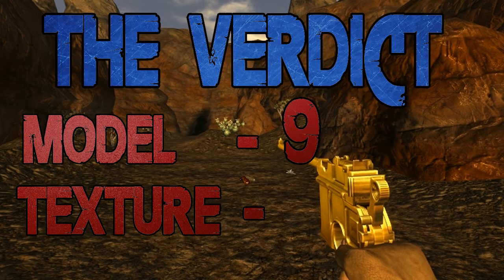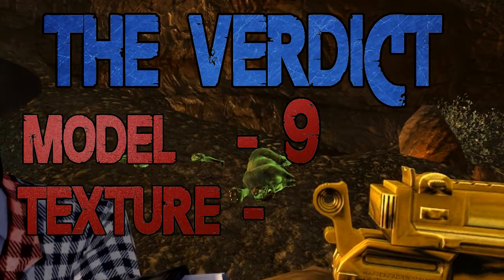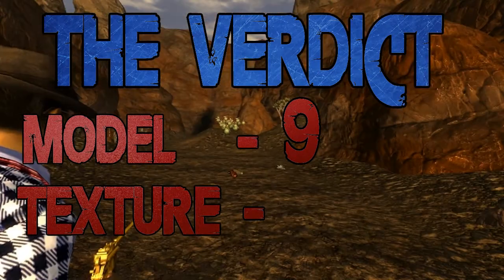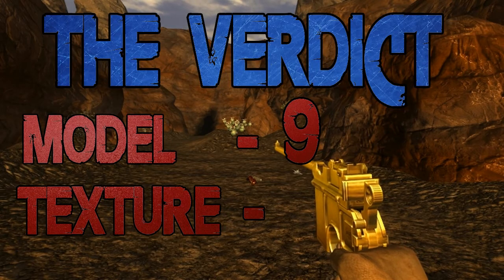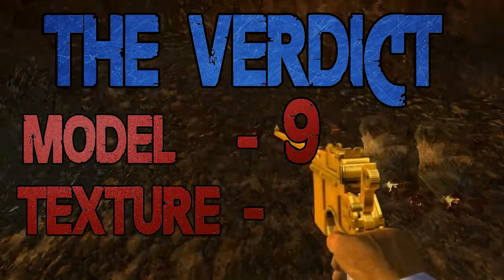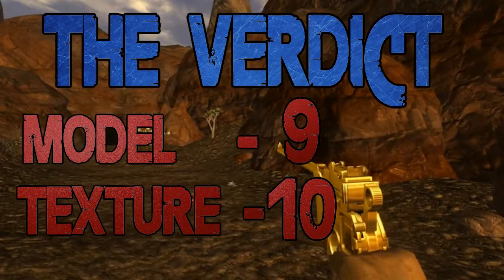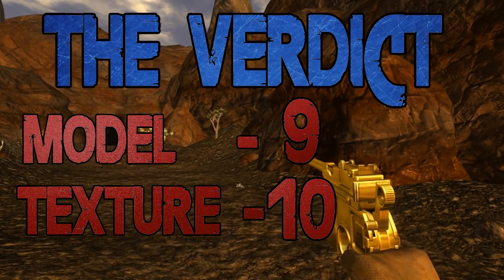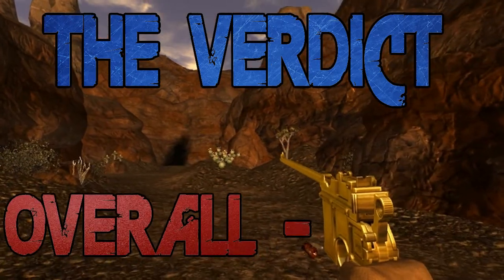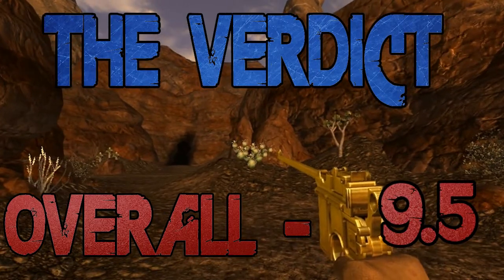The model gets a 9 — really cool model, I like it. Why did I give it a 9? Because it's kind of pointy in some parts — I'm just a huge perfectionist when it comes to models. The texture gets a 9 plus 1, so it gets a 10. So the model gets a 9 and the texture gets a 10, making the overall score 9.5 — almost a perfect score.